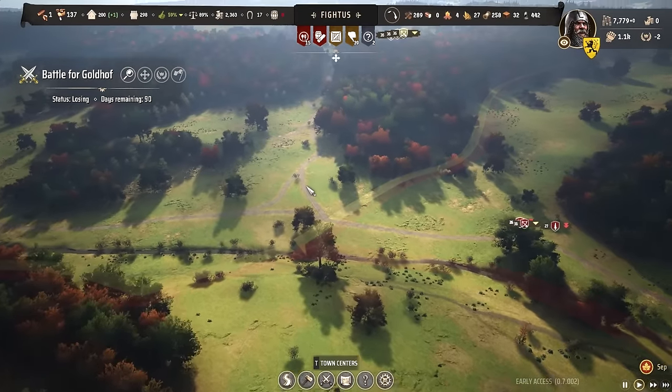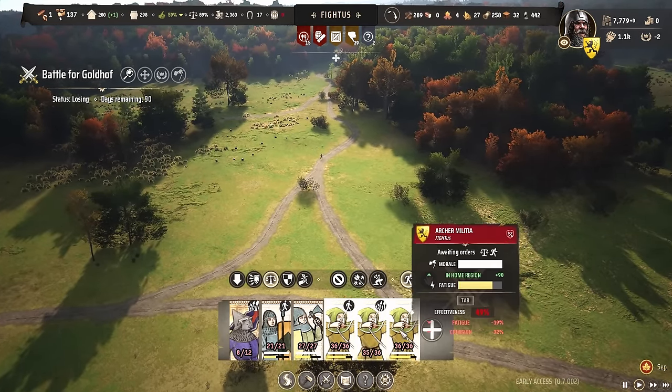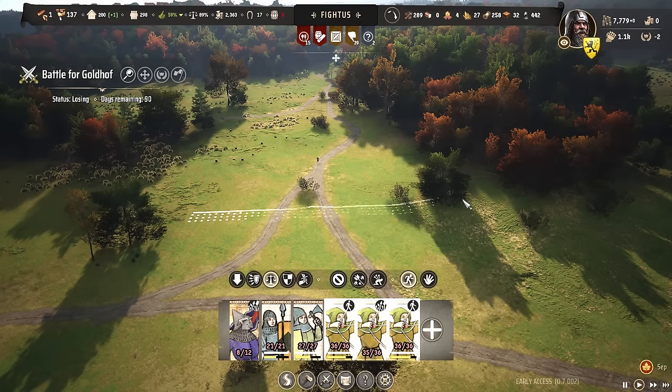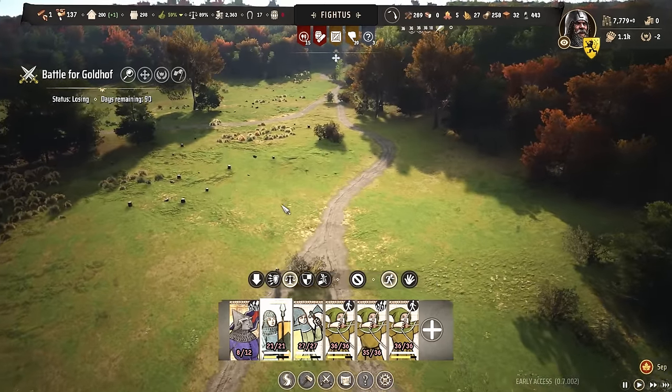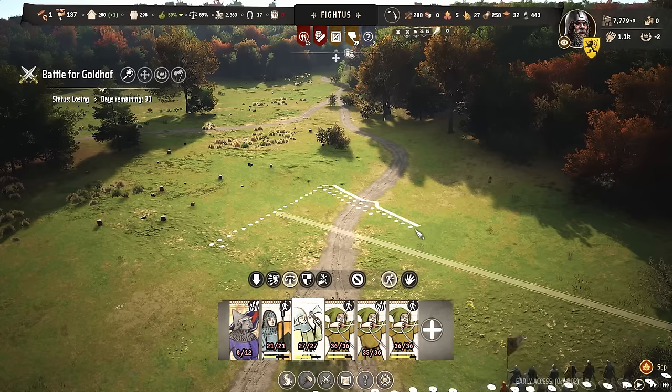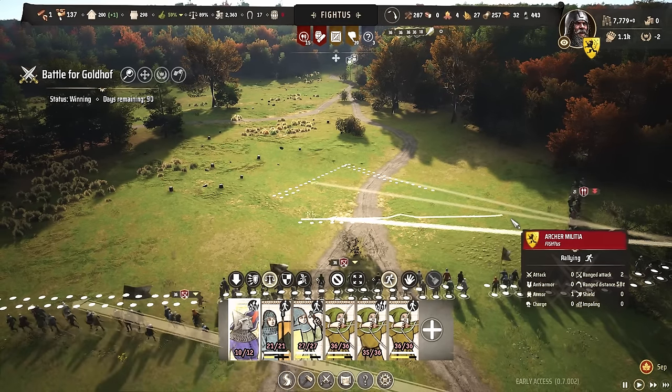Planning out the battlefield is very important because high ground in this game is very powerful — you need to make sure you're literally not fighting an uphill battle. I'm first setting up my little over 100 archers, and remember it's best to have your units in a two-men-thick formation. In my experience they perform best that way. The formation that worked best for me is the spearhead formation with my general unit in the back, which is a very armored and strong unit.